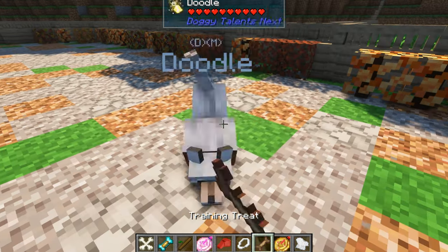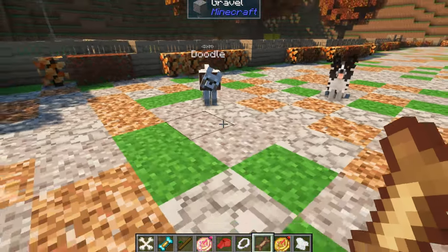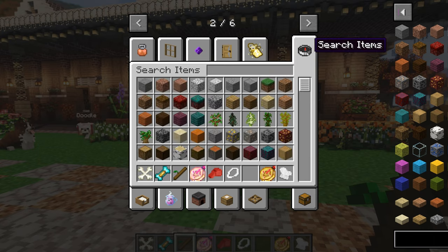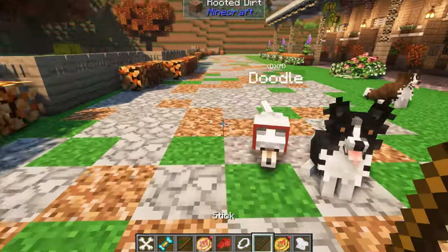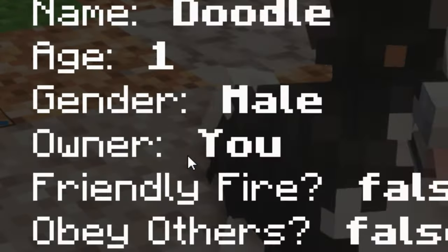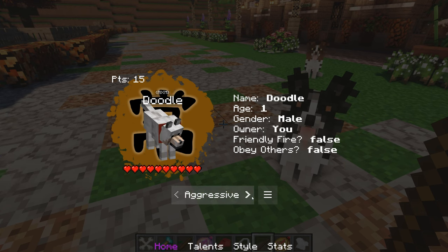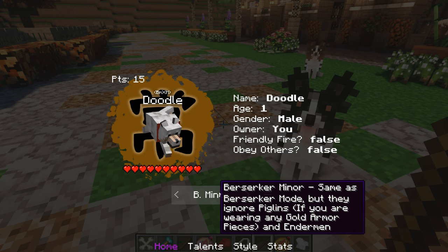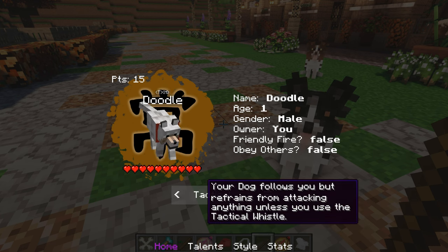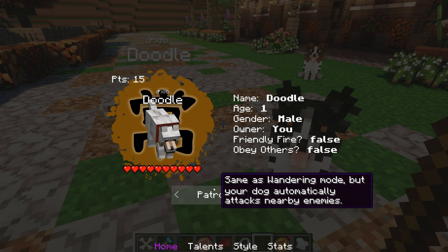I have the training treat in my inventory. After you convert the dog, you're gonna right-click it with a stick. It says: age one, gender male, owner — obey others false. Docile: your dog follows you and automatically attacks nearby enemies but ignores piglins and endermen. Tactical: your dog follows you but refrains from attacking anything unless you use a tactical whistle.